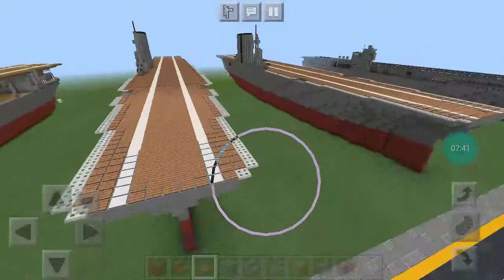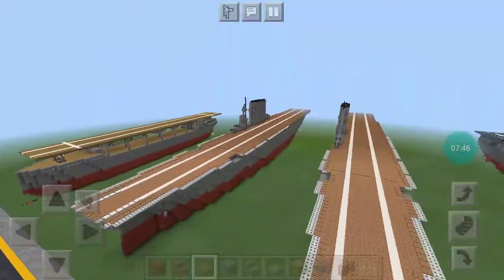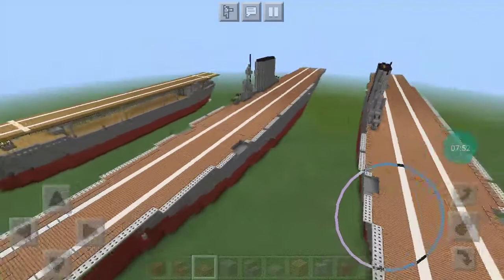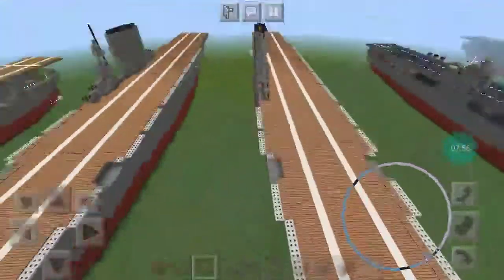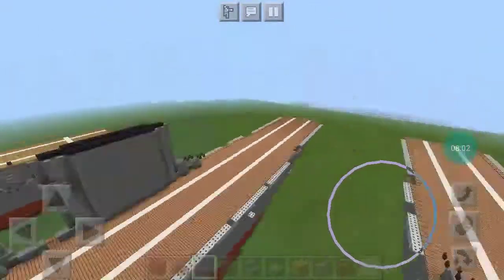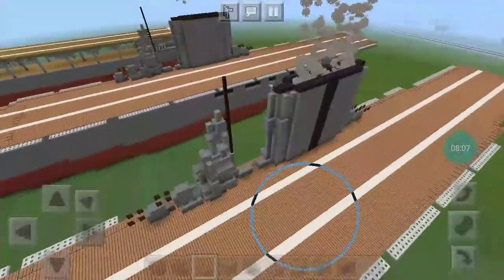Moving on to USS Lexington and Saratoga. I will be doing Lexington in a tutorial. I might also redo her — I don't really like how she looks compared to my other ships. I'll be tutorialing her, and then doing a conversion into Saratoga.